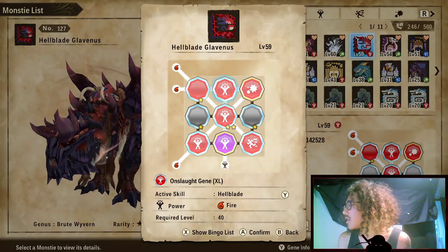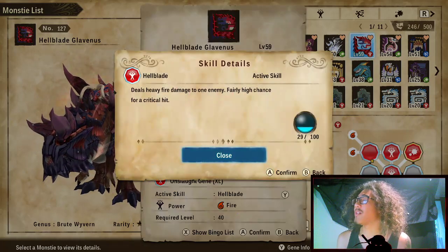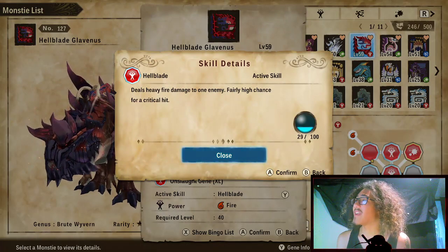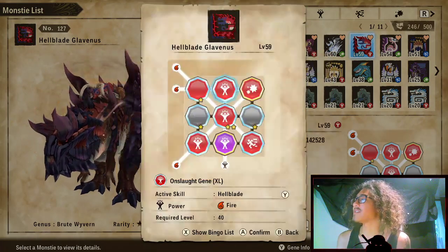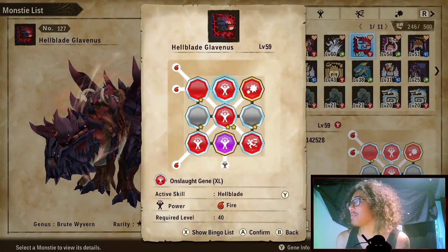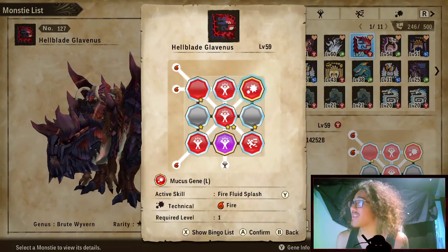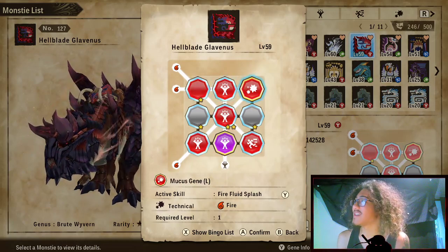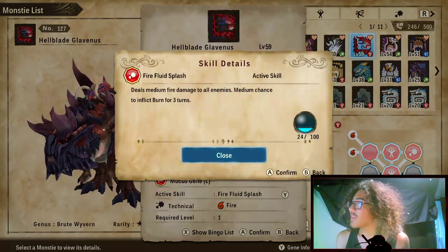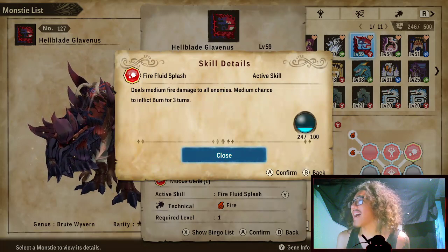Next skill is our Onslaught Gene XL, which is one of Hellblade's innate abilities. It deals heavy fire damage to one enemy with a fairly high chance for a critical hit. This is your bread-and-butter move you'll be spamming, trying to pick off one person and crit them to death. Every single tick can crit — it's crazy; I've seen this just delete people.